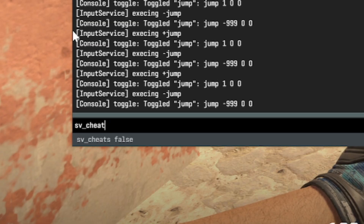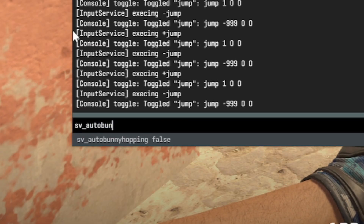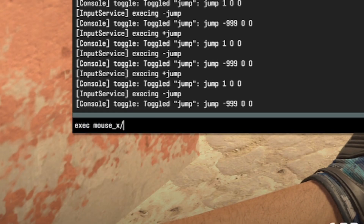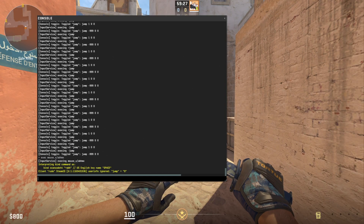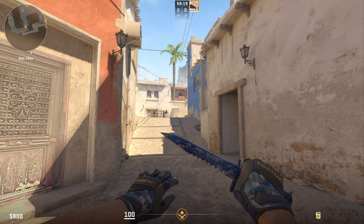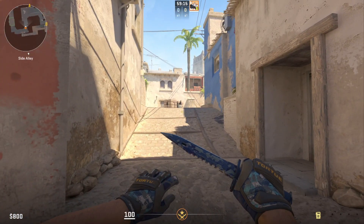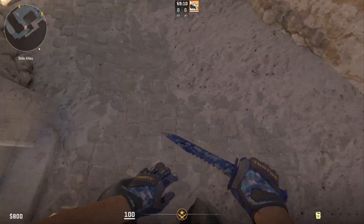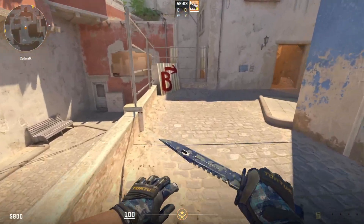First of all, no sv_cheats, no auto bunny hopping — all of those are turned off. I just type 'exec mouse_x / hvhmx' and it should work. What happens is if I just press space, nothing happens. But if I hold down space and then start moving my mouse, it just jumps for me, and every single bhop you hit will be a perfect bhop.